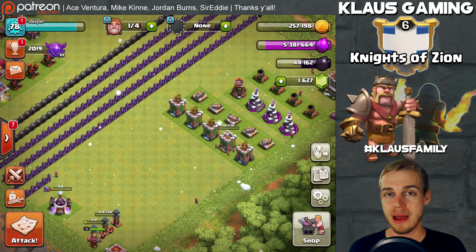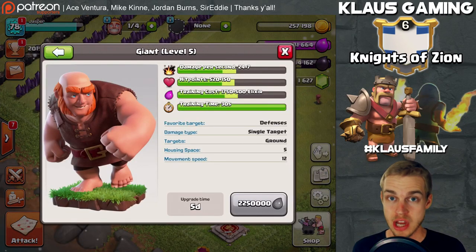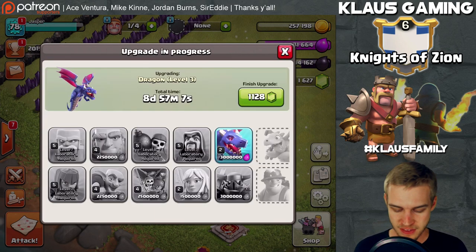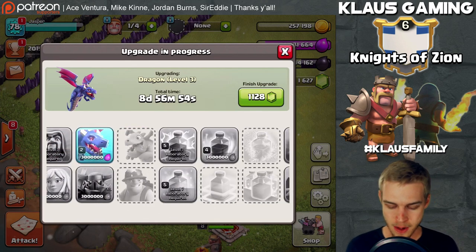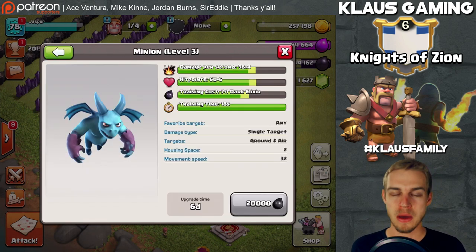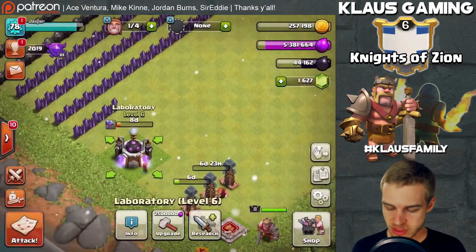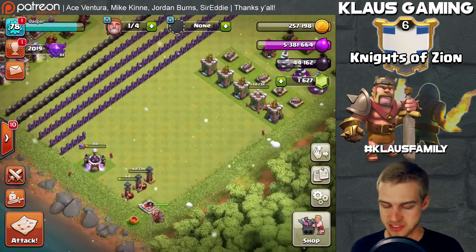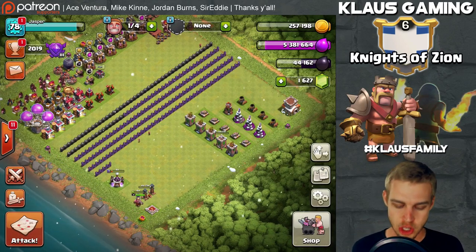On elixir - I'm at 5.3 million with eight days before my laboratory opens. Options remaining: giant level 5, goblin level 5, the balloon which is OP and needs upgrading soon, the healer which I don't use much, the Pekka which is awesome, the rage spell, the poison spell, the earthquake spell, and the minion. Let me know in the comments what I should do - I'm leaning toward the rage spell or the giant. Since all other elixir upgrades on the base are done, we hold onto that elixir.